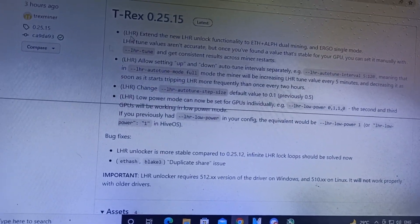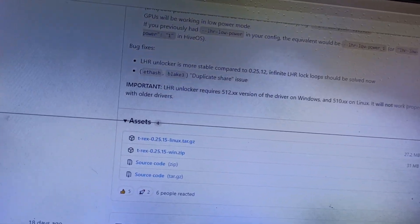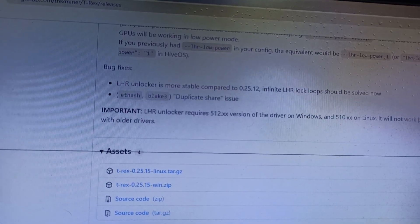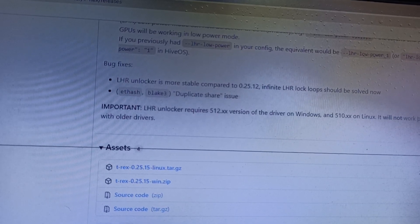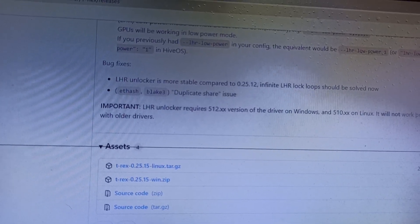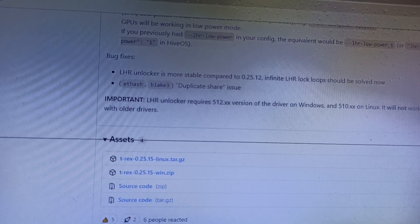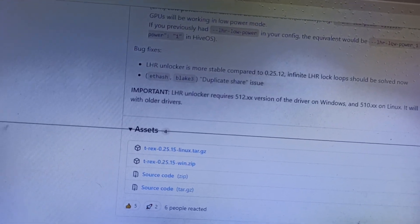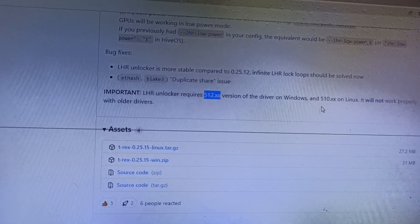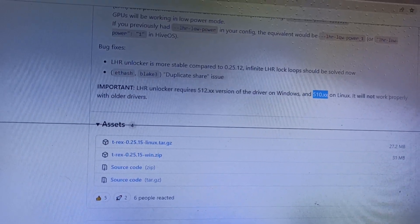In version 0.25.14 there were some bugs, and the stable version was 0.25.12. In 0.25.15, LHR unlock is more stable compared to 0.25.12, and infinite LHR lock loops should now be resolved. The required driver versions are 512.15 for Windows and 510.xx for Linux.